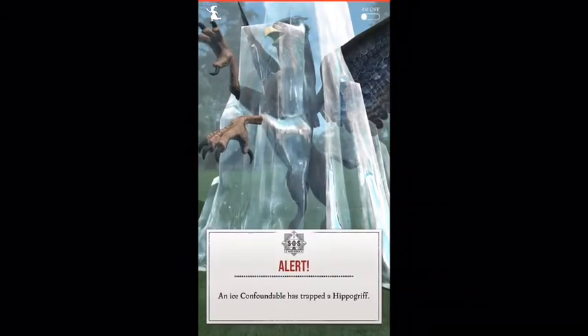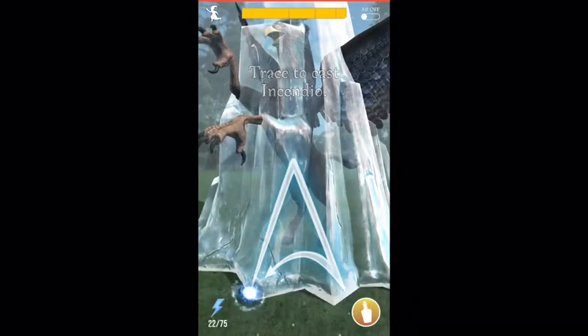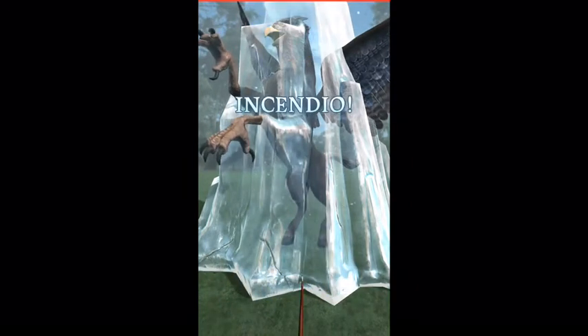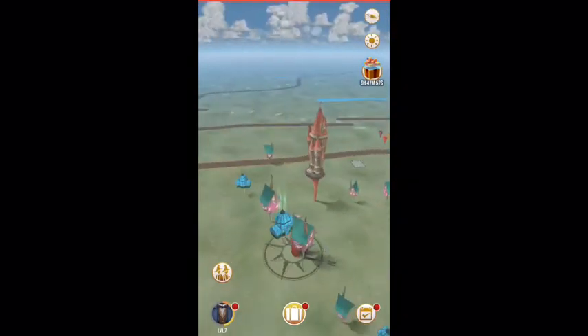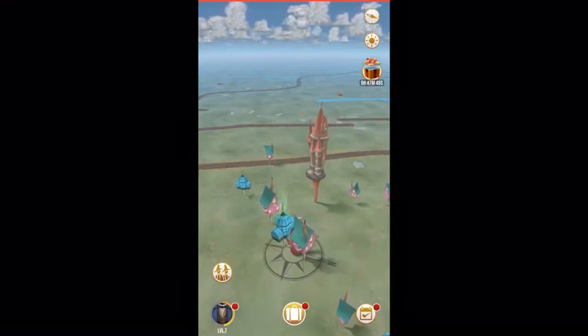This one is a hippogriff inside some ice, and it has a really high threat level, so that bar is going to disappear really fast. You have to be not only quick, but also have pretty good tracing ability to get it. As you level up and become a higher level wizard or witch, you will be able to do those more efficiently — similar to Pokémon Go, where catching more of a certain type made it easier to catch the same type.